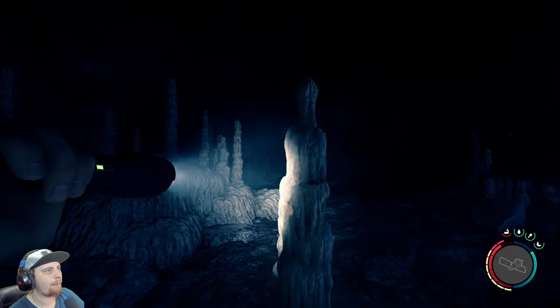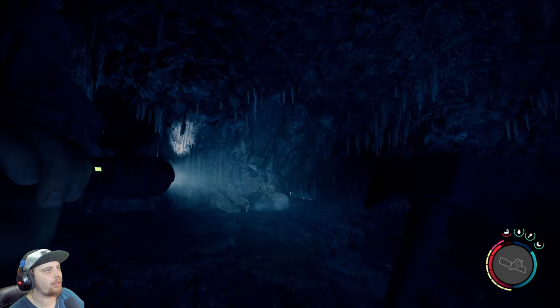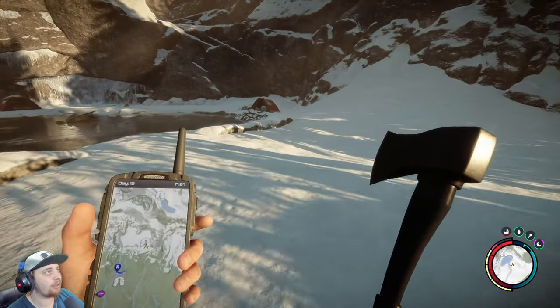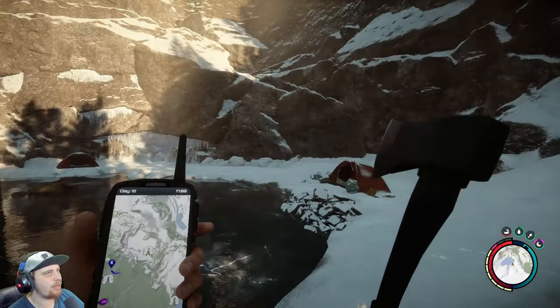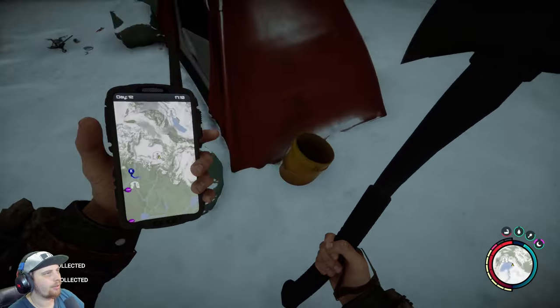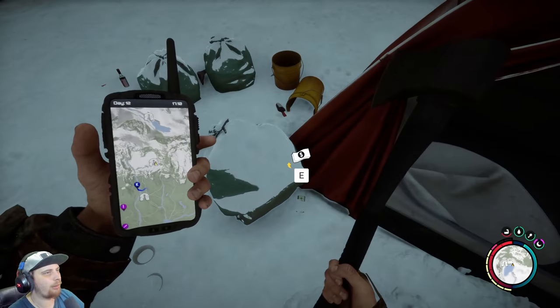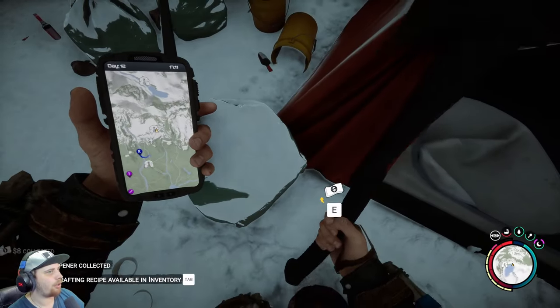There's not much else to this cave — basically nothing besides a few air canisters, so we're moving on to the next cave. We are now coming up to our second cave and there's a little bit of tents right here. On the floor next to this one is a tarp, rope, and I can save money. And there is now a can opener.